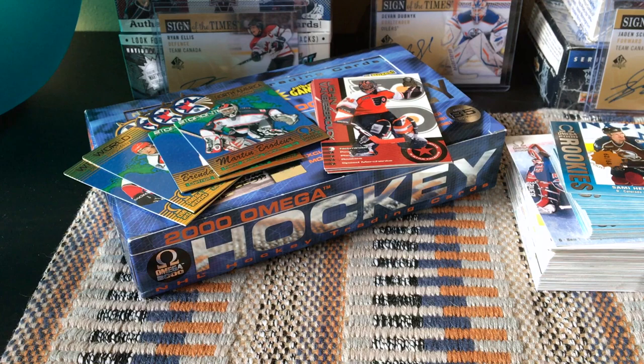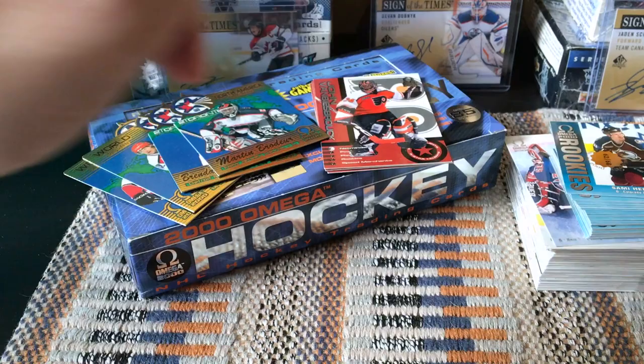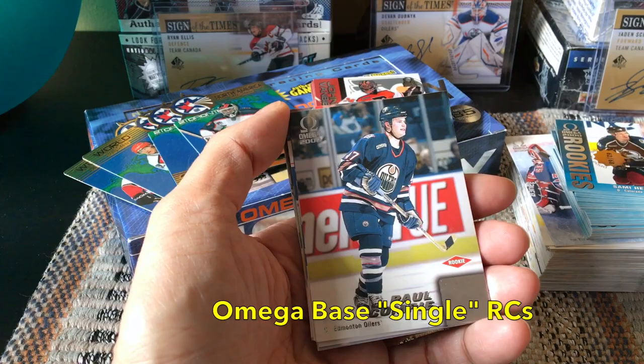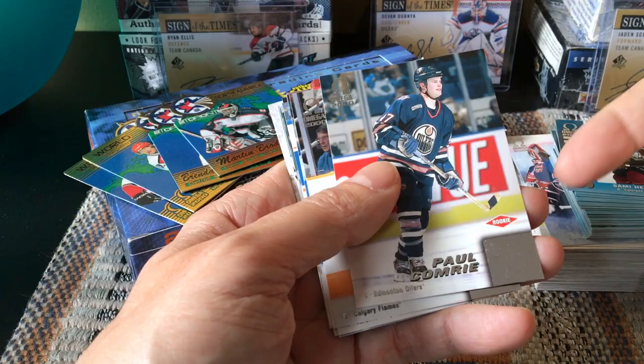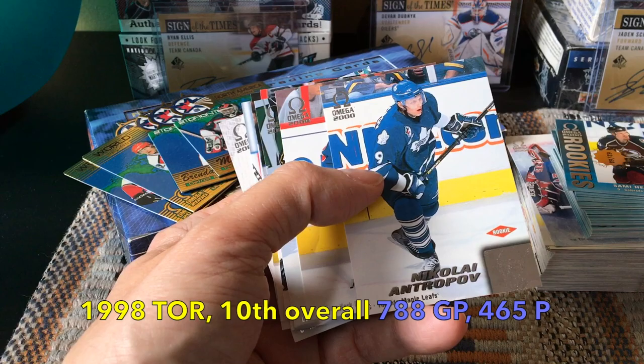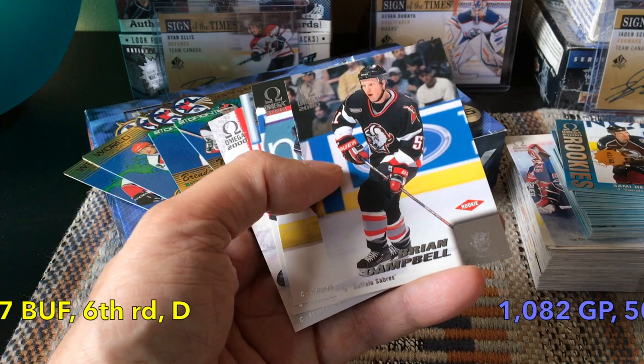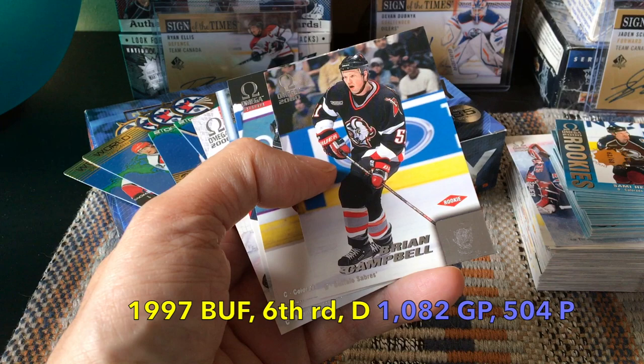We also received denoted rookie cards — one, two, three, four, five, six, seven, eight, nine, ten, eleven rookie cards. So 30 from the base dual rookies plus another eleven here — this set is very rookie-forward. We received the Paul Comrie rookie card and some lesser-name rookies. We did get the Nick Antropoff rookie card — he was tenth overall, pretty cool. Also Michael York, Brandon Morrow, Robert Esche — a decent, highly-touted one — as well as Brian Campbell.